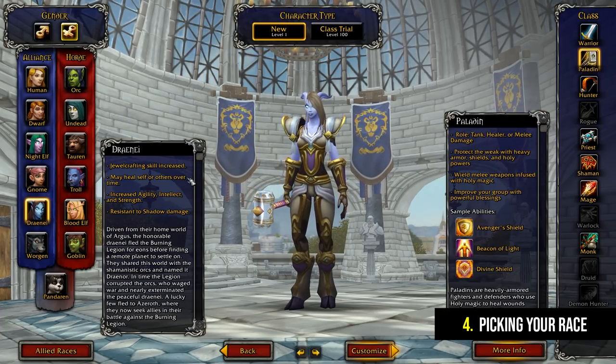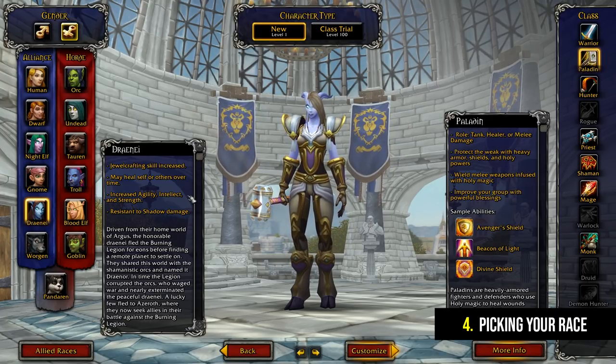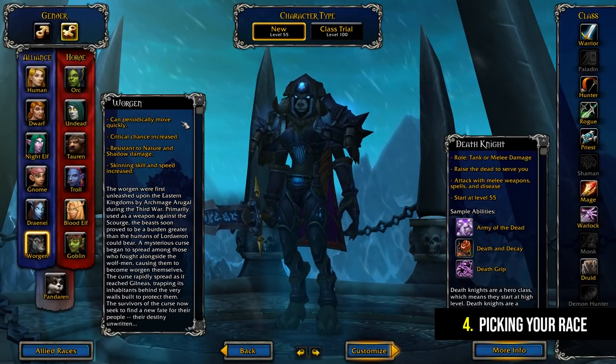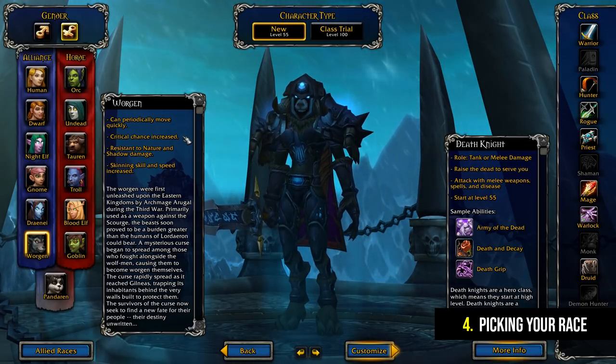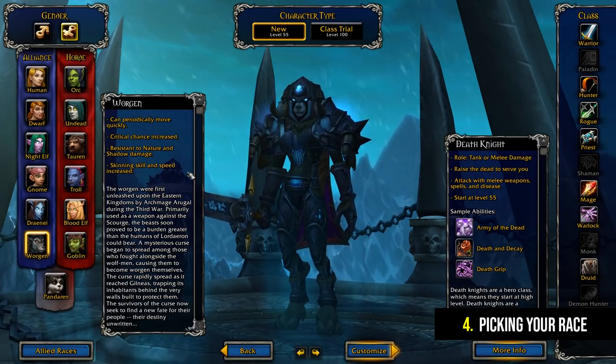One final thing about races is that they will restrict the different classes that you can play. There are certain race-class combinations that just aren't allowed, usually due to story and lore reasons. An example of this would be a Night Elf Warlock. So if you're set on playing a particular class then you need to make sure you pick a race that is available for that class.